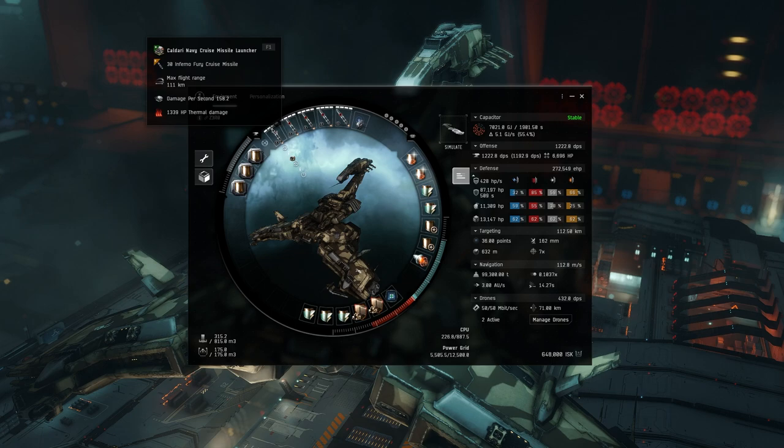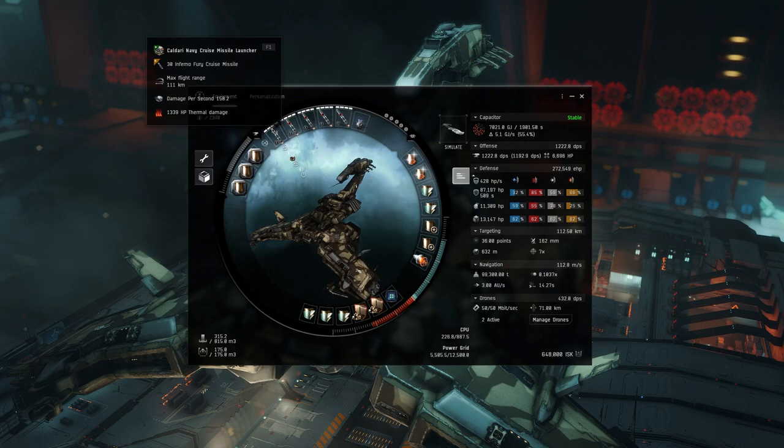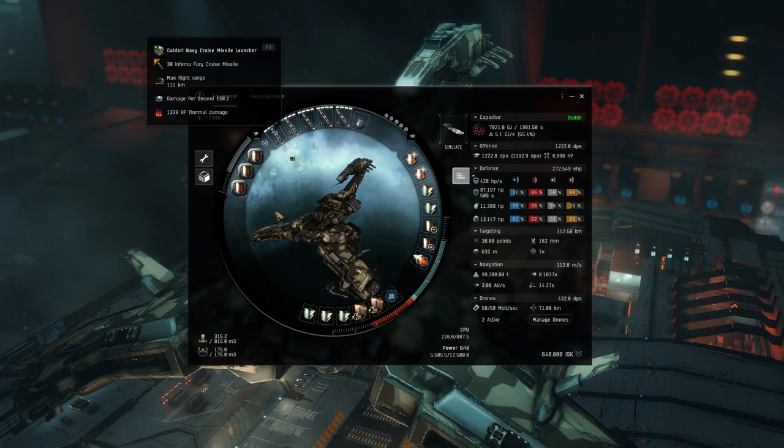For weapons we're running Caldari Navy Cruise Missile Launchers. We're using cruise missiles instead of torpedoes — less damage but better range and faster time to target. If Blackbirds are jamming us at 34 kilometers out, we need the range. In a bad scenario with lots of Blackbirds, Gilas, and double Ospreys, it'll be almost impossible to kill the fleet solo. In that case, your Ogres do a lot of the work on the structure, and your missiles are essentially just keeping the repair timer paused.